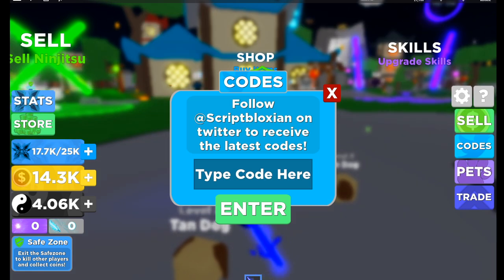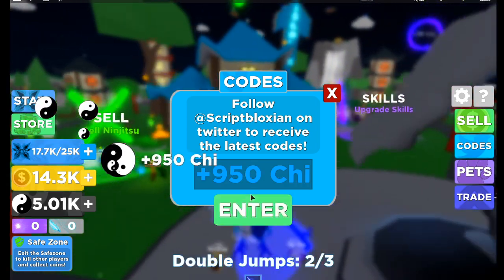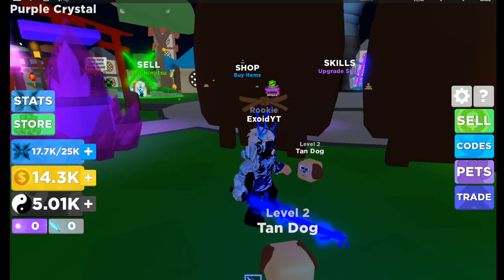I'm actually gonna show you guys the other one first. So our first code is epic sensei 500 — you get 950 chi. That's a lot of chi you guys can use.